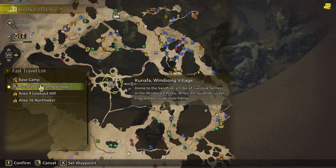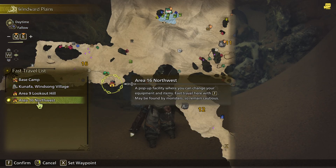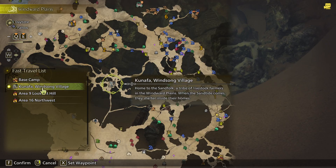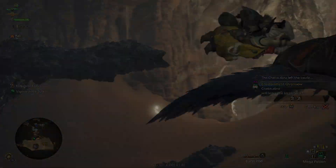And then fast travel lists. I can fast travel to Lookout Hill in the northwest and the Windsong Village. We haven't even been there yet — what is the Windsong Village?